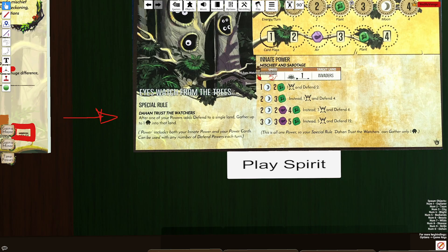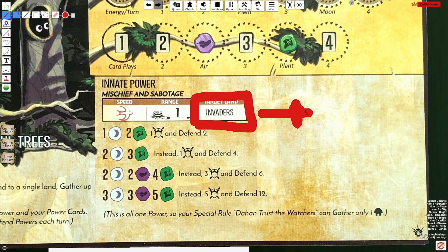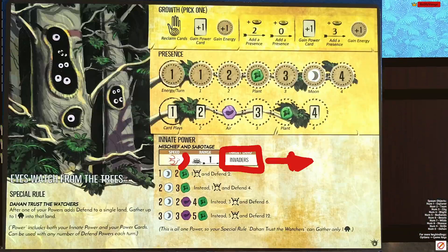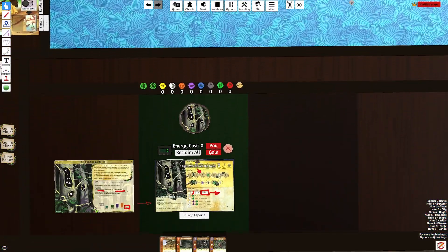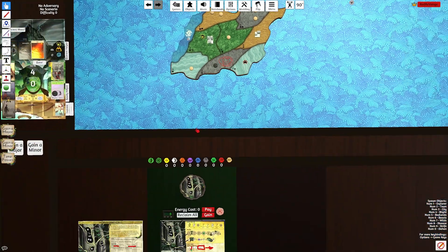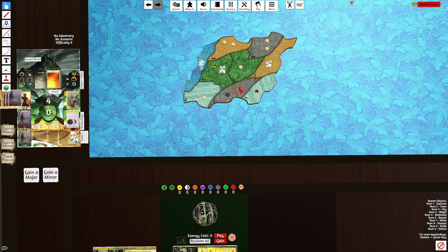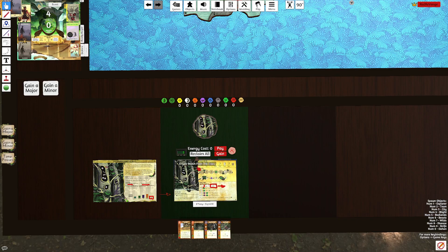Looking at the innate, it's called Mischief and Sabotage. It is a fast power, sacred site, and you must target invaders. This is a mistake I've made multiple times — I'll choose to use this power in an empty land just so I can use the special rule Dahan Trusts to gather a Dahan into an adjacent land. For example, if I'm trying to gather a Dahan into my F4 and there's no invaders there, I can't use this innate to defend that land to then gather a Dahan. I have to target a land with invaders, and that's very important.